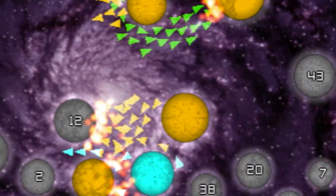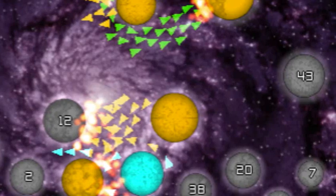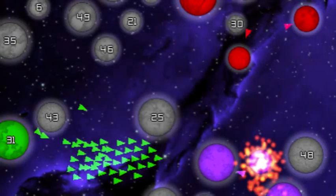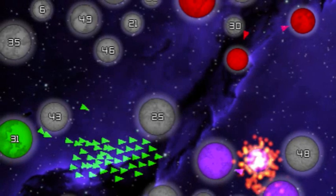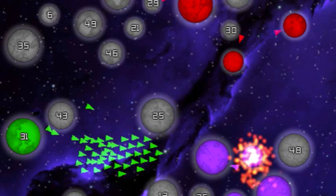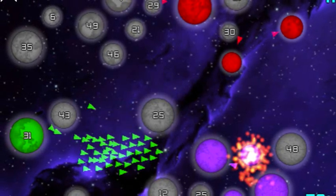There's stealth mode. In classic mode, you can see how many troops your opponents have and where they are, whereas in stealth mode you cannot see them. Basically, you just see a planet — it could have ten, it could have a hundred, you don't know until you attack it.